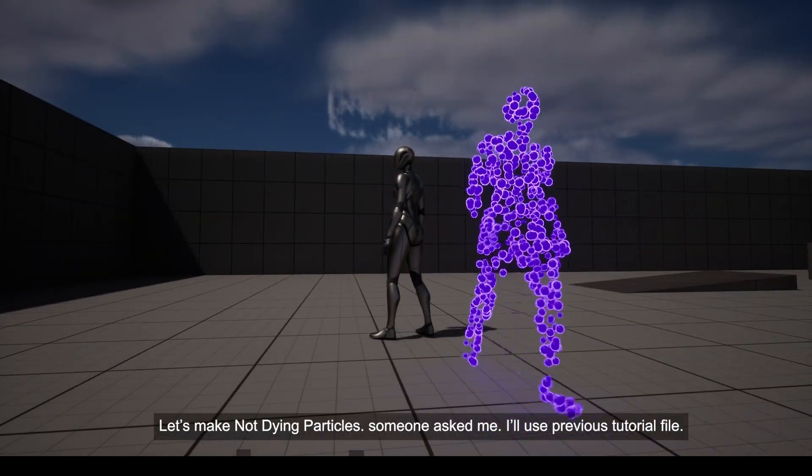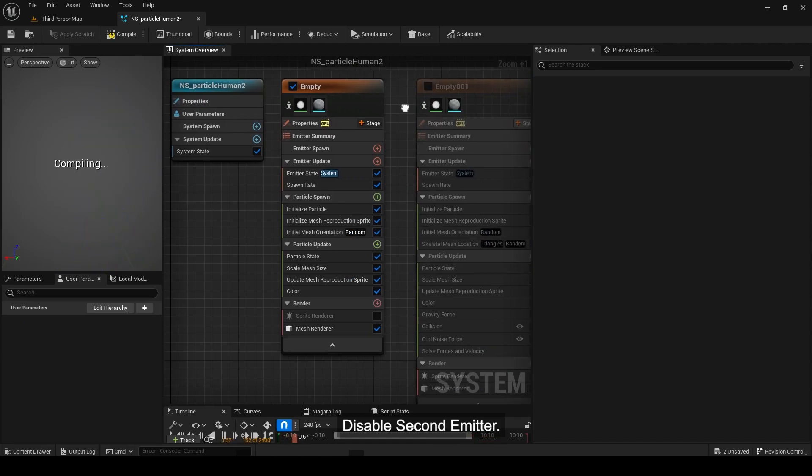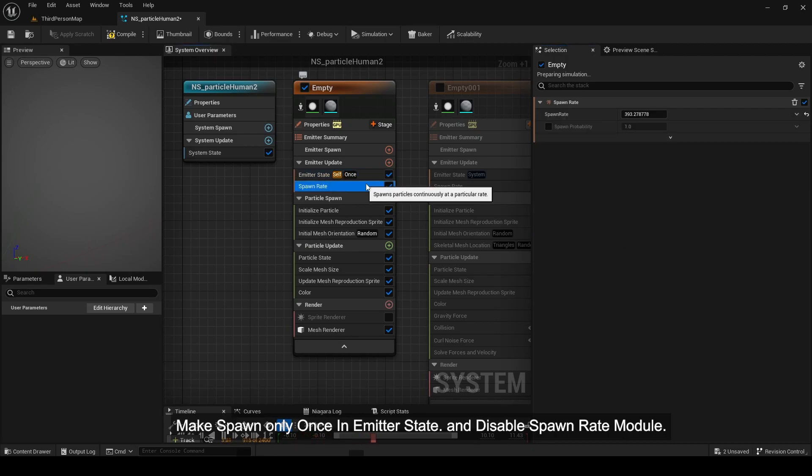Let's make not dying particles. I'll use the previous tutorial file, disable the second emitter, make it spawn only once in the emitter state, and disable the spawn rate module.